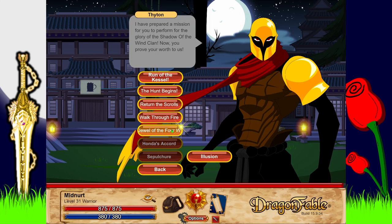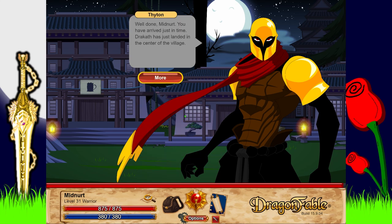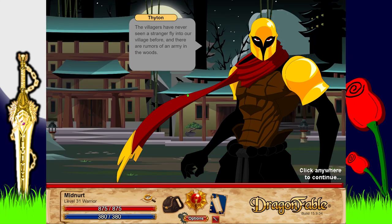Well done Midnerd, you have arrived just in time - Dracath has landed in the center of the village. Let me know when you're prepared to face him and get the Jewel of Four Winds. The villagers have never seen a stranger flying into our village before, and there are rumors of an army in the woods. Kuchi no Kami and his ninja army march southward towards the village. We have a man on the inside - Agent 58, the master of disguise, hidden among their ranks. He's agreed to help if he can do so without breaking his cover. With flying men and stinger armies on the move, the villagers are panicked.